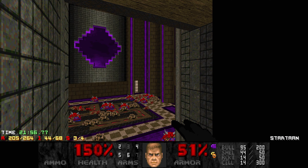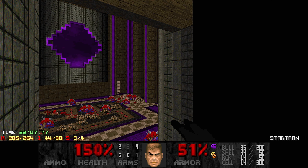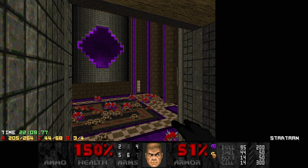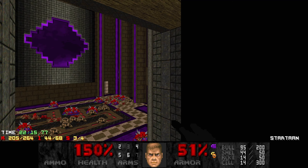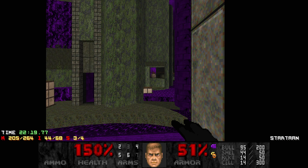I used to rush them immediately, directly, and I would usually just get stuck between the Cacos and the Hellknights. But going through the back, waking up the whole room, waiting like three seconds so they get pulled to you, then rocketing these archviles — it usually goes very well. So I'm glad I was able to find that strategy.